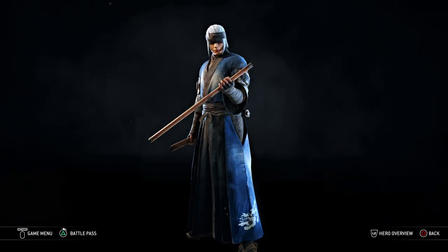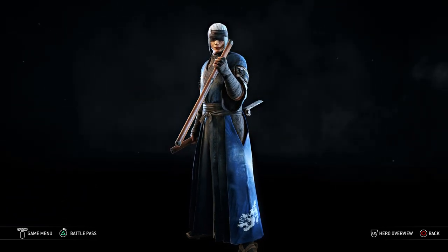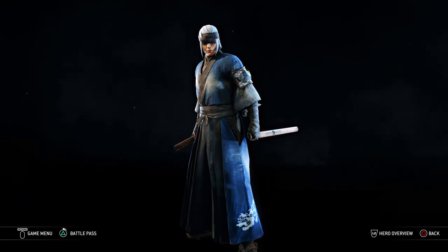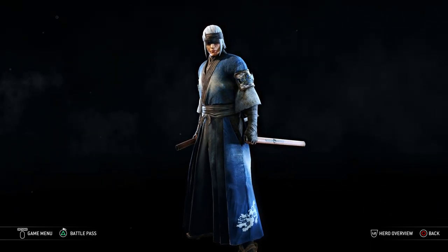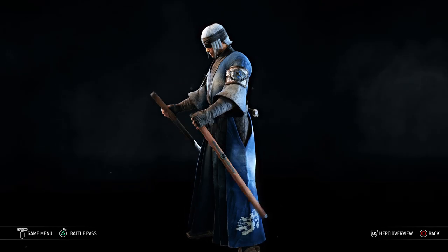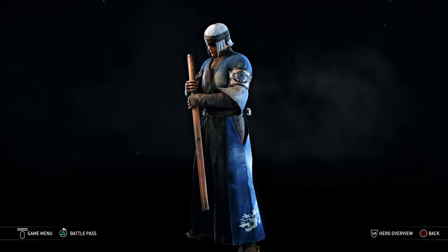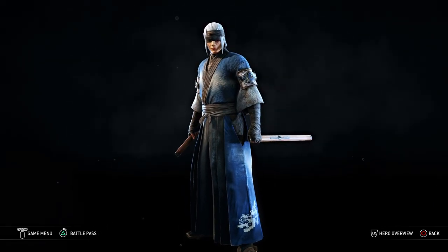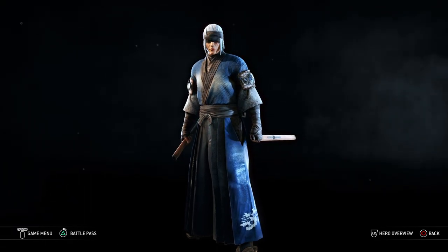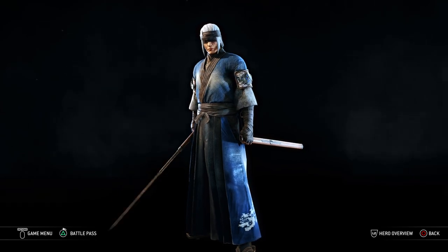Today we're going to be taking a look at a samurai character that I made with his own legend called Tsukimori Shojuro. You're looking at him right now, and if you haven't seen his legend video yet, I highly recommend checking that out — it's one of my favorites to write. I had a plan to do this with Kyoshin ever since he was released because I really like the idea of a blind swordsman. Go look at the link in the description or check out the playlist — I'll leave a link at the end of the video.